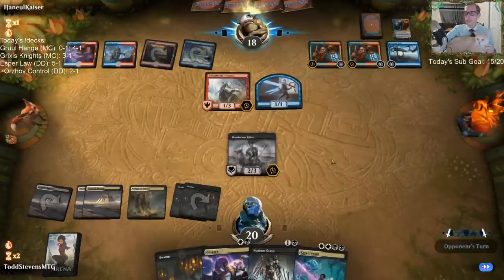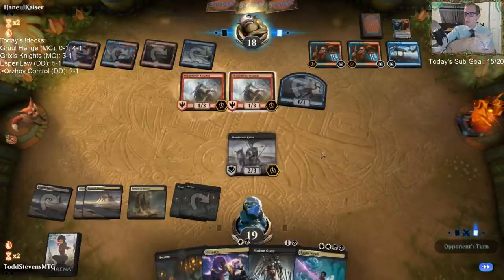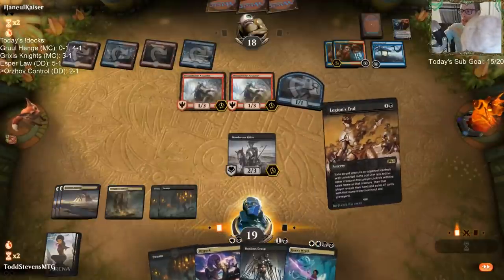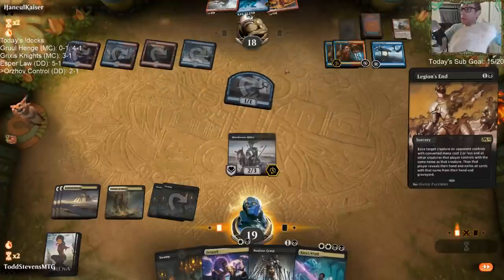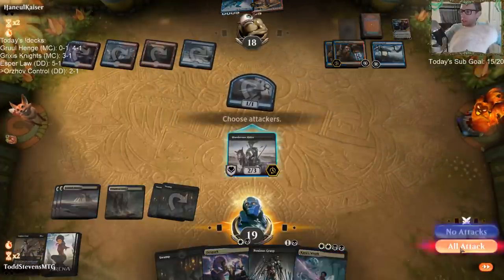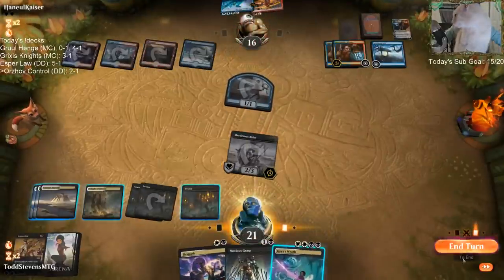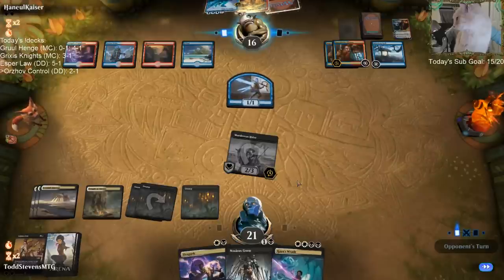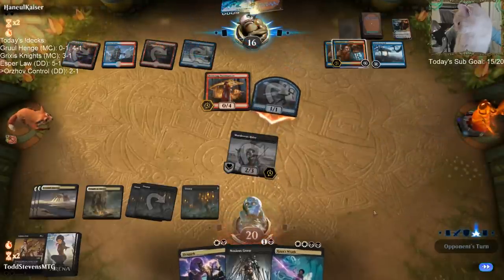As far as tie-shirt combos, I basically pick whatever shirt is clean next up in the closet, then pick out a tie that goes along with it. They drew all four Arcanists. That was a pretty good Legion's End.